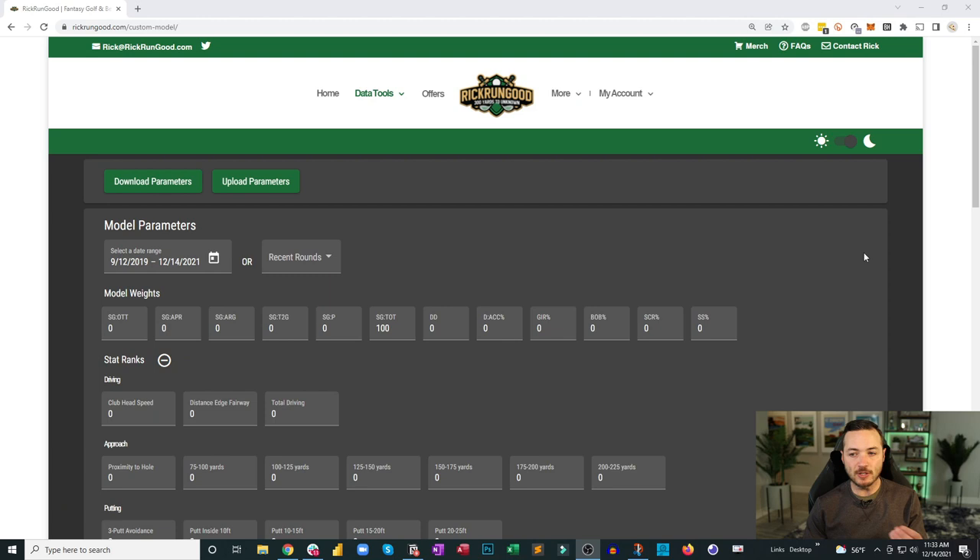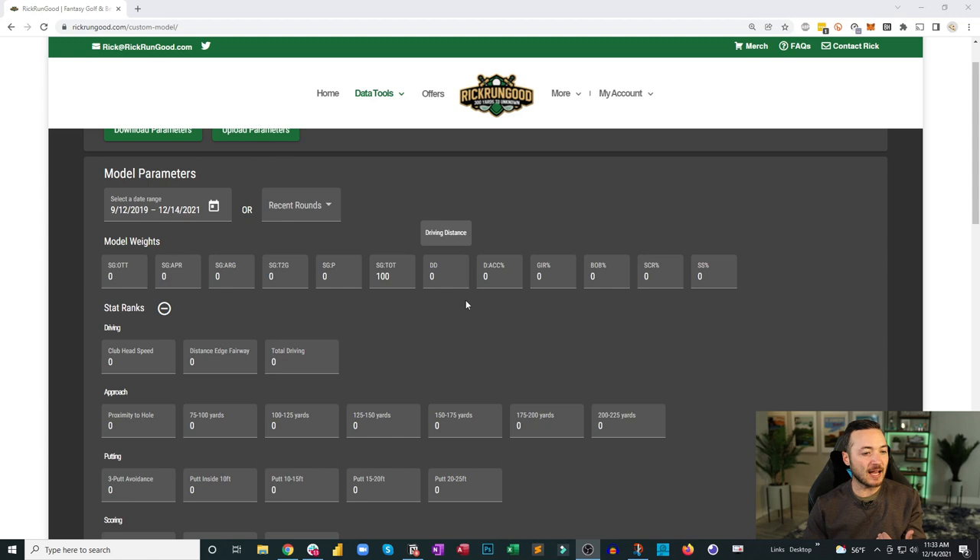Part two revolves around optimizers or custom models. Everyone thinks an optimizer will solve all their problems — and maybe it does, but an optimizer or model is only as good as your inputs. There are a million different types of models you can use. I'm partial to the one on my website rickrungood.com, which is very golf-oriented, and I think that's critically important.